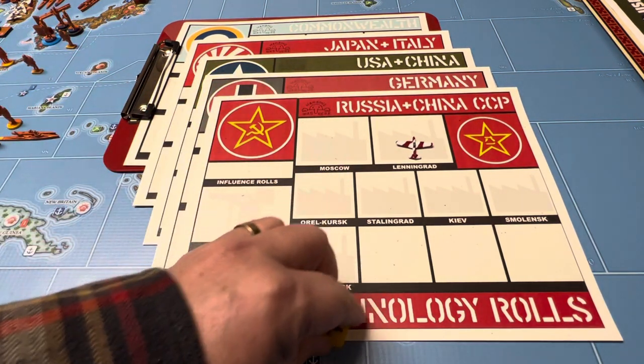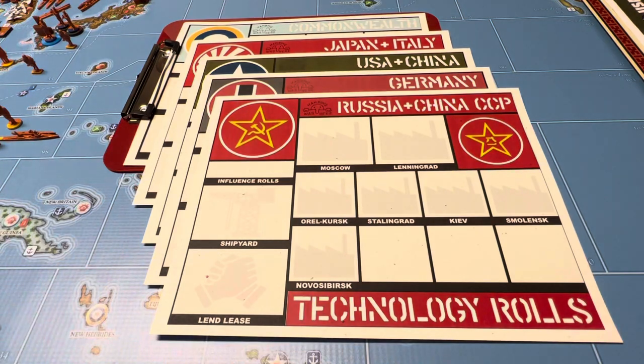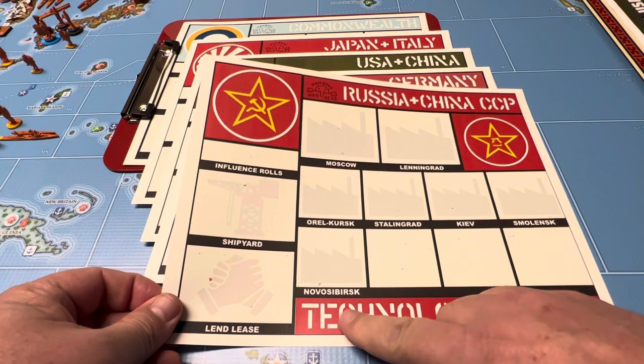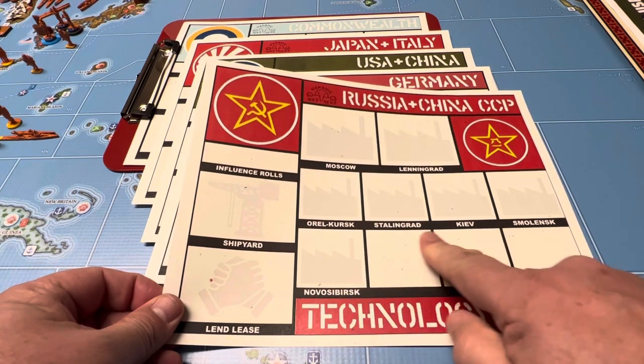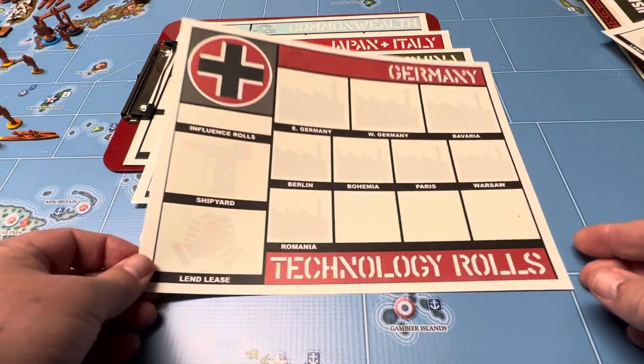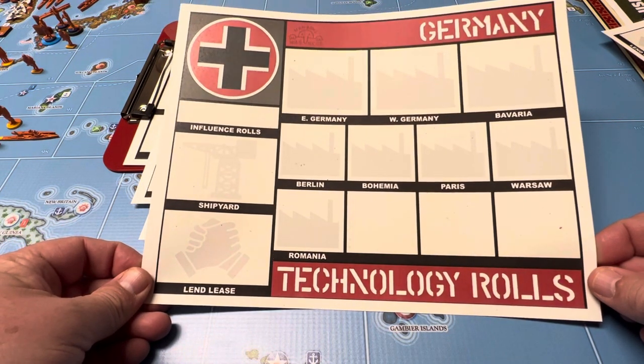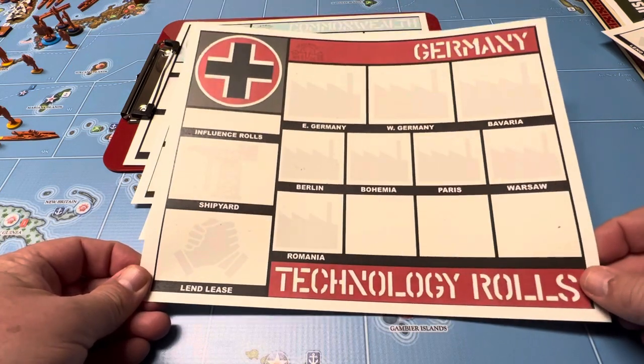General Hand Grenade's caddy is generic — it's not nation-specific. But I kind of wanted the territory names, so we've created one for Russia, and then of course we did Germany. This would have been helpful in Operation Skyhook for me.